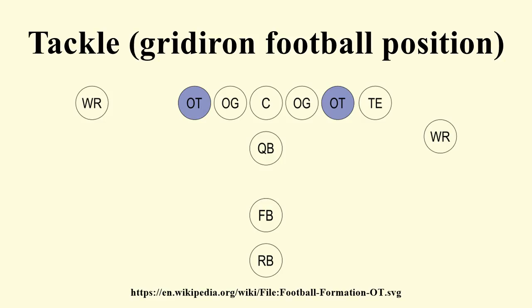The right tackle is usually the team's best run blocker. Most running plays are towards the strong side of the offensive line. Consequently, the right tackle will face the defending team's best run stoppers. He must be able to gain traction in his blocks so that the running back can find a hole to run through.